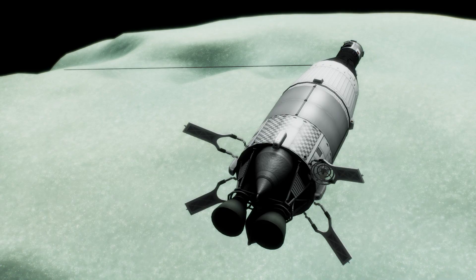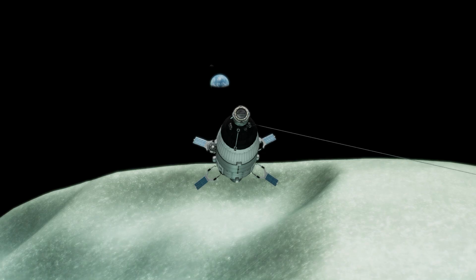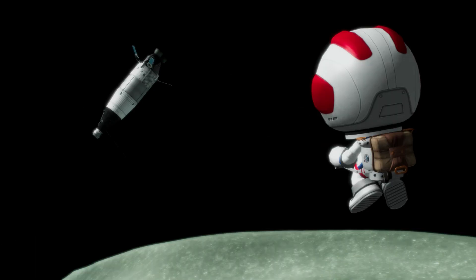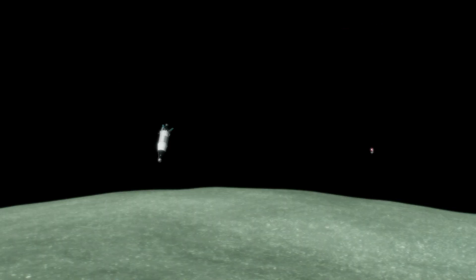So where we're picking up is a crew rescue mission. There was a stranded astronaut around Minmus, and I needed to go deliver a few people to the station and surface base. So I sent over a Gemini capsule with one pilot, did an exchange with the stranded astronaut, and then brought that capsule back home.